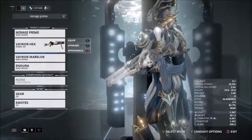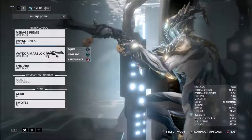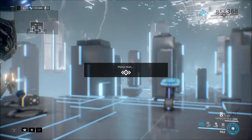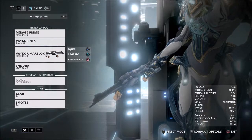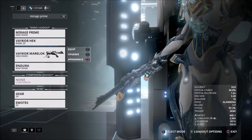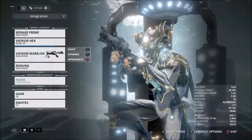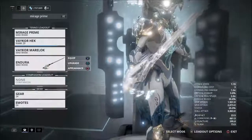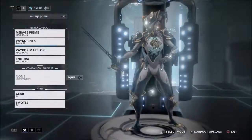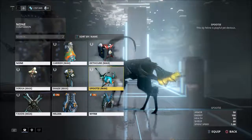On my Vakor Heck, as you can see it's not the best build. My Vakor Mirlock — which I just got — I need to put another forma into it. I think I put like four formas on my Quanta, so get ready to see that. Also, I want to do weapon testing — I've been thinking about how to go about it and you might actually see weapon testings. And we have the Endura, and rest in peace, not bringing Spoody with me.